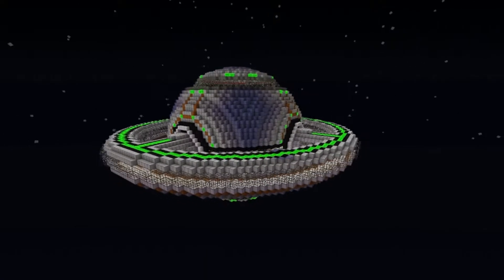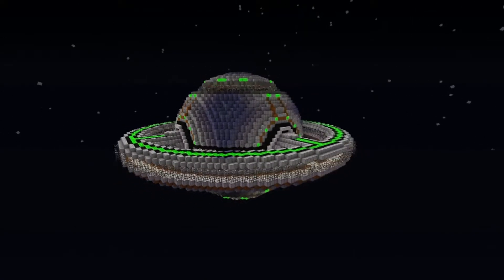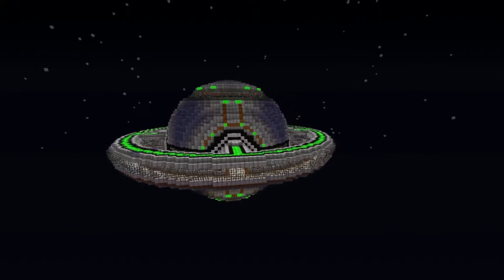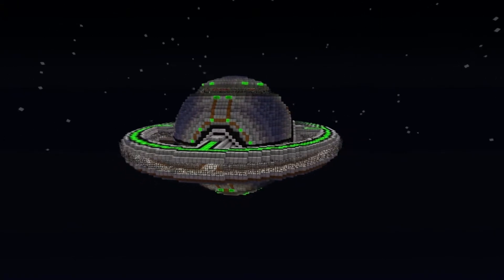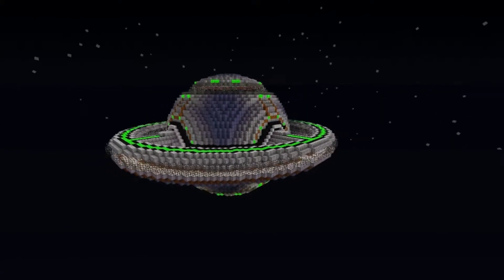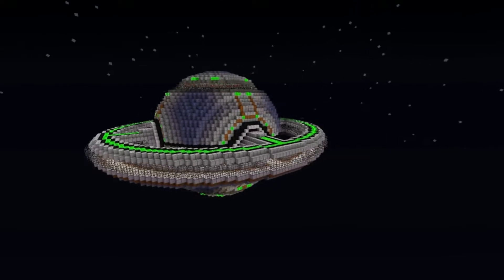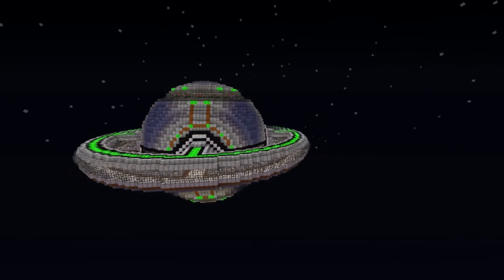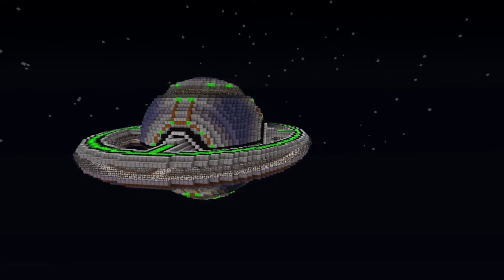Hello guys and welcome back to Let's Build a Space Station. As you can see, the station is coming along really well. We've got that outer ring and the main inside Hannah all built, and as I said last episode, today we're going to focus on furnishing the inside of that big Hannah, or at least the bottom half of it will be this episode.